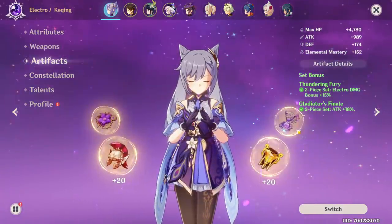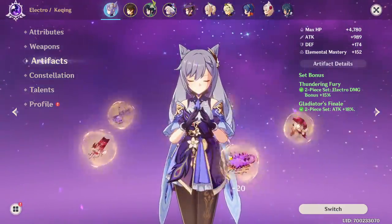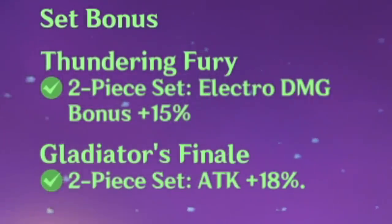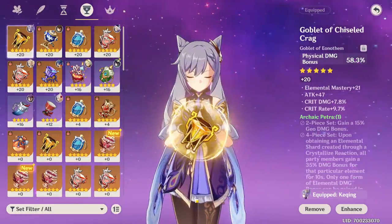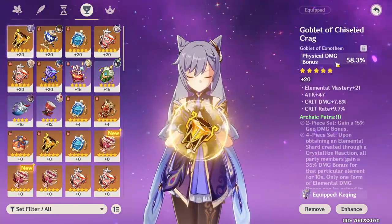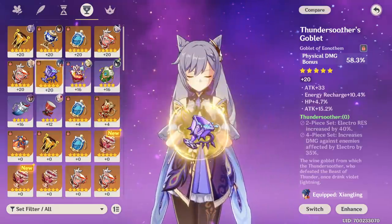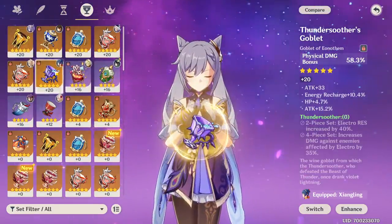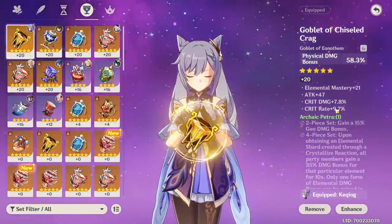We have really weird artifacts here — like one Gladiator. What is all this garbage? If you look very closely, it's actually two-piece sets, and this is the off-piece. That kind of threw you for a loop there. This is the off-piece — it's a goblet, physical damage bonus. Substats are better than the previous off-piece. This one did have 15% attack, which was fine. Now it's on my Shenhe. We got almost 10 crit rate here, which is Pog.